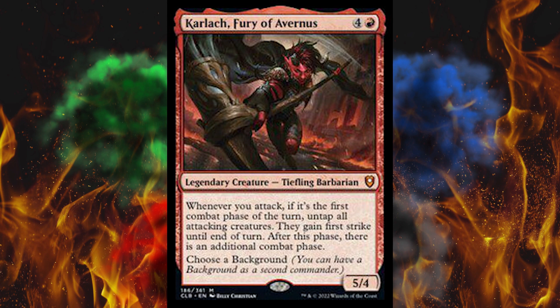Ooh, another mythic. Carlac, Fury of Avernus. Hey, speaking of that, Spiderweb Software is working on a new version of Avernum — very related. Anyway, legendary creature, Tiefling Barbarian, 5/4. Whenever you attack, if it's the first combat phase of this turn — oh, come on — untap all attacking creatures that gain first strike until end of turn. After this phase, there is an additional combat phase. It's broken as hell. And choose a background. I hate bonus combat phases — they're just so complicated, stupid, and annoying.